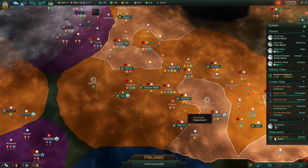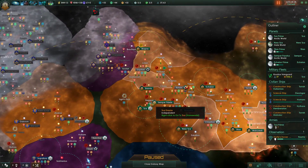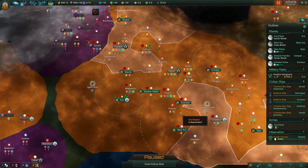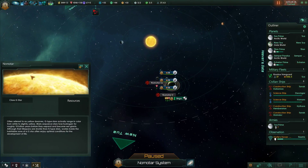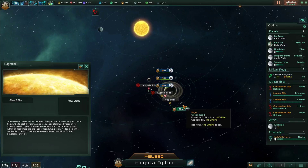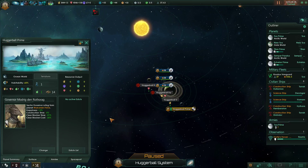Hello everyone, welcome back to the best empire in the game, which now has a vassal that I don't really think does too much for us. Before we get started, the Nomatar system will now be renamed - I can just click it here - the Hugger Ball system, which makes this Hugger Ball Prime. Boom, done.